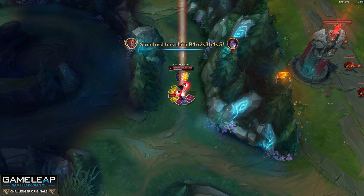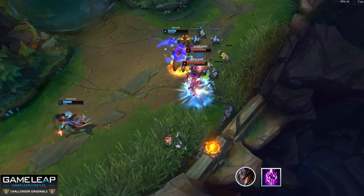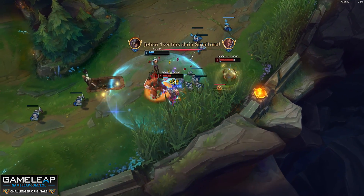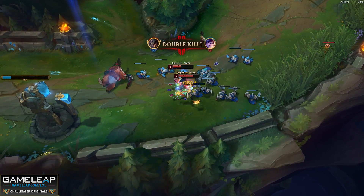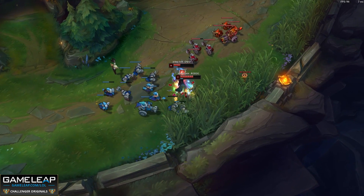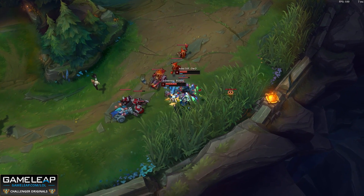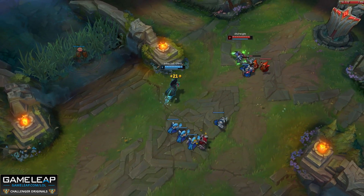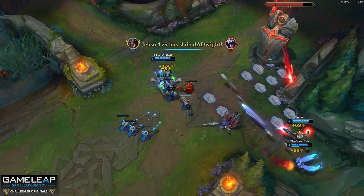The Summoner Spell that you're going to be wanting to take the vast majority of the time is TP. Other options are Ghost, Ignite, or Cleanse. However, you have plenty of move speed, so you shouldn't really need Ghost. Ignite is really only if you're looking for kills in solo queue — it can work, but it's a little bit more risky than TP. Cleanse is only if you're into very heavy CC, for example Elise and Lissandra. Exhaust is also an option if you're into something like Zed or Talon, but it's probably best if you just take TP in most scenarios.